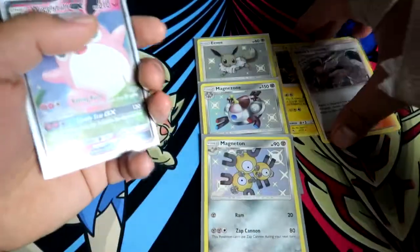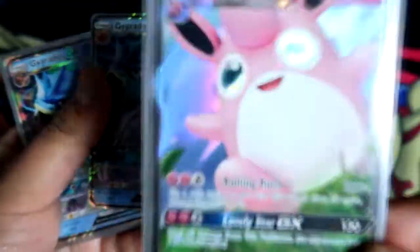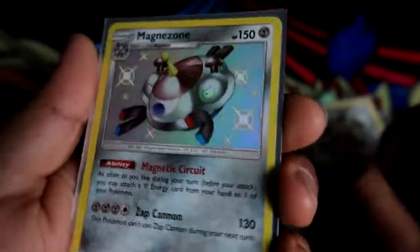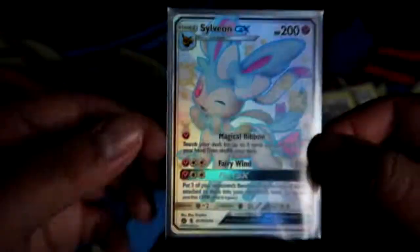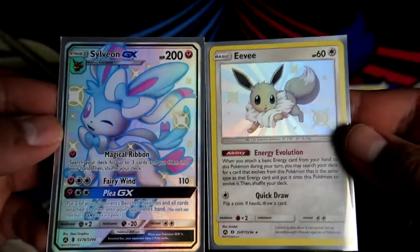With all three tins and the holos and shinies I'm actually super happy for 12 packs. Let's go over what we got: Brock's Training holo, Wigglytuff GX, two Gyarados GXs, shiny Magneton - such a nice yellow card, shiny Magnezone, shiny Eevee, and the big boy - shiny Sylveon GX full art! Super happy with it. It's been your boy Eric - hope you guys enjoyed, hit the like and subscribe, and I'll catch you guys next time. Peace!